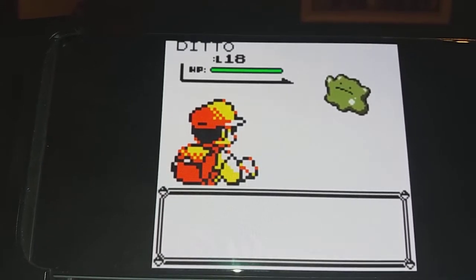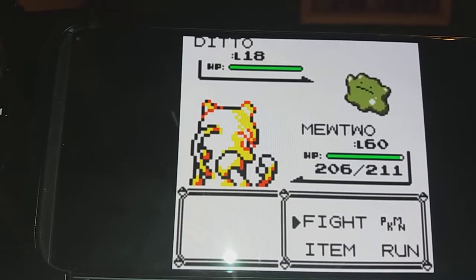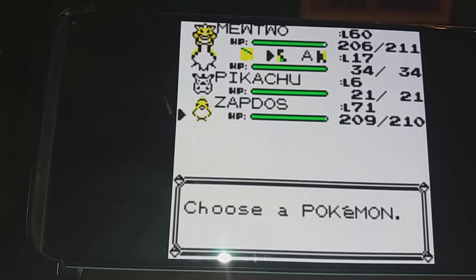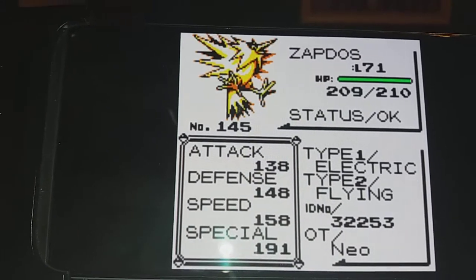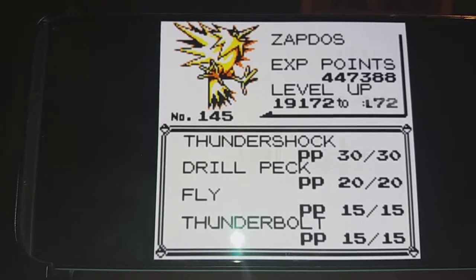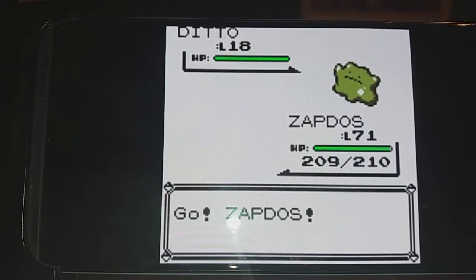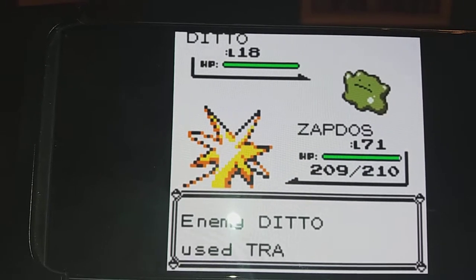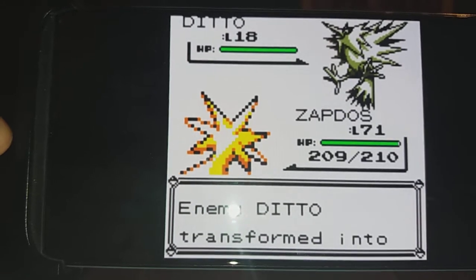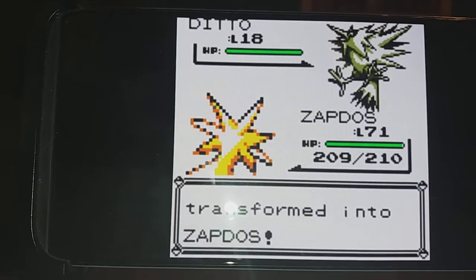Now, what we're going to do is tell the game what we want to encounter, and the way we do that is using the Mew Glitch. The Mew Glitch takes the special stat of the Pokémon that you last fought. This Zapdos here has a special stat of 191, and this gives us the Glitch Pokémon 4-4, which is what we want to encounter. So by sending this Zapdos out, I am making the Ditto transform into Zapdos, and it will copy all of my stats.